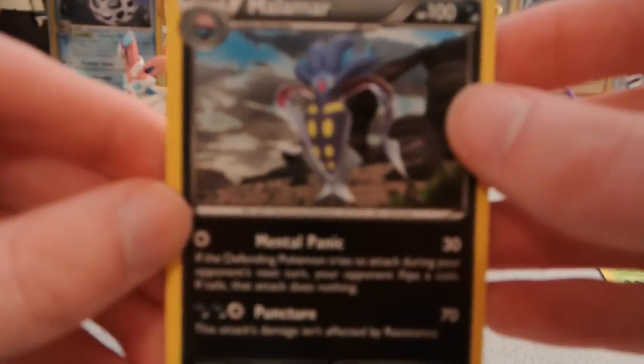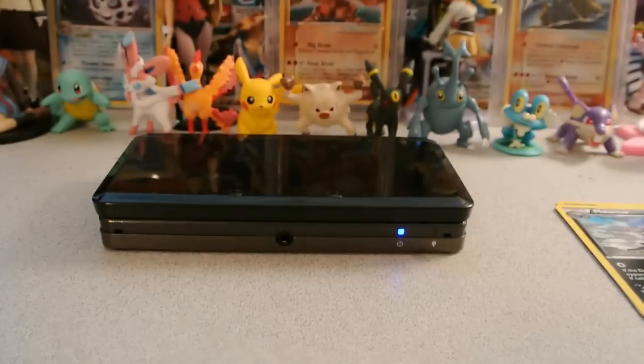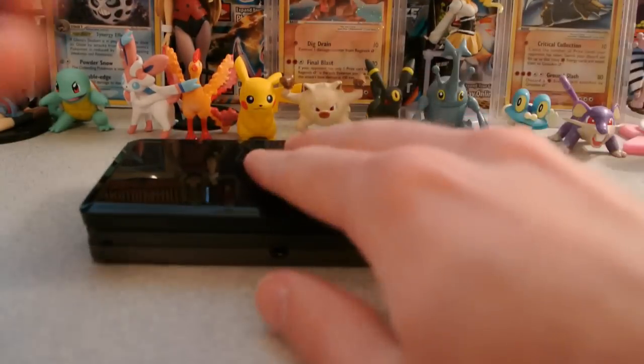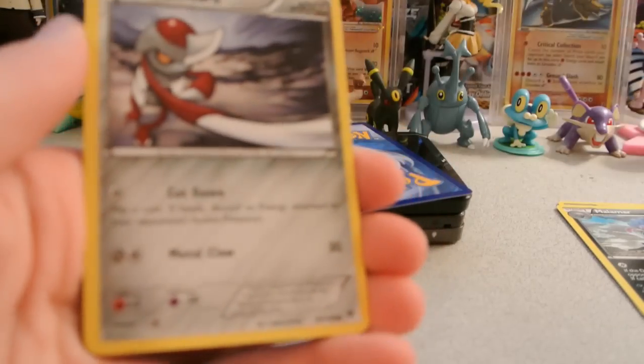And my rare is a Malamar, with unfortunately Mental Panic and not Mental Trash. So, a little disappointing with just one holo and four normal rares, but we have gotten some amazing reverses, especially Aromatisse and Vivillon. And actually, Rhydon is also a rare, so I'll take that.